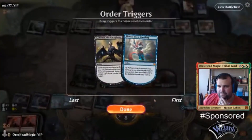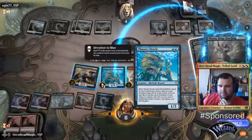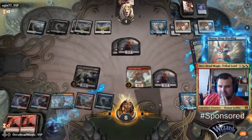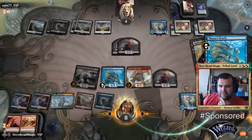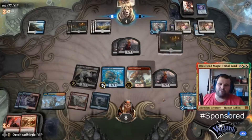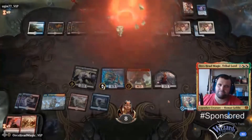Bone Crusher down. We will blink this. Three and — I want that one on top, because the Portents can give me a scry as well, so I know what's coming on top. All right.